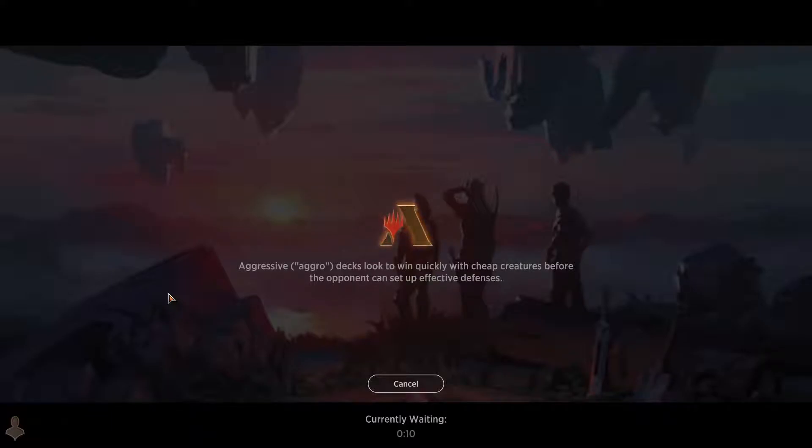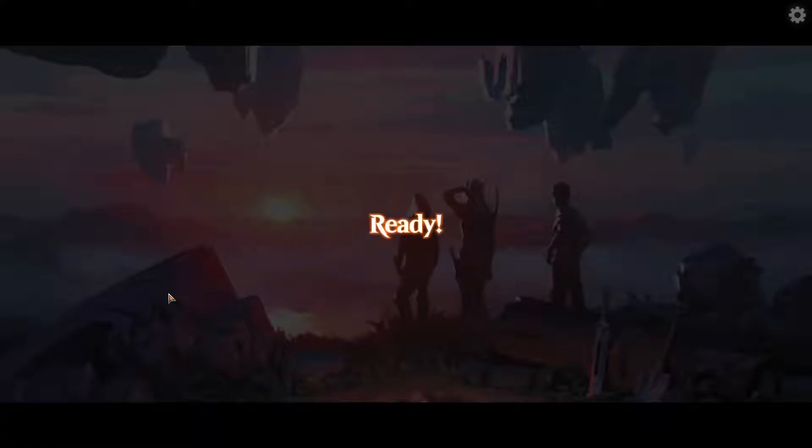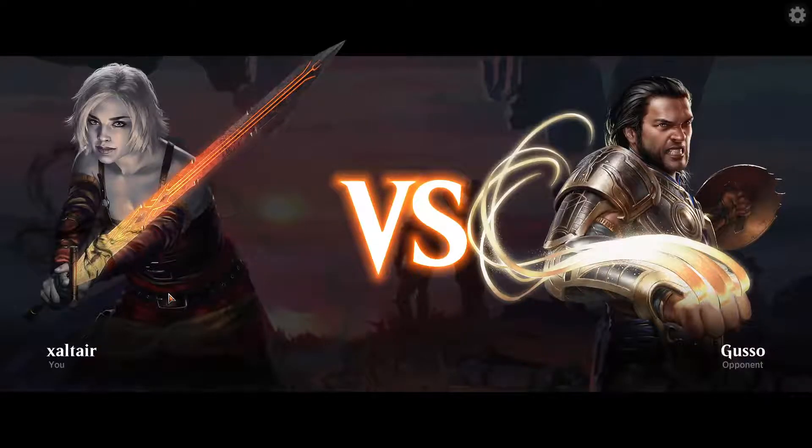We haven't had a chance to go first, which is kind of important because we don't have a one-drop — we have two-drops — so going first is important. We can get our two-drop out on the second turn before the opponent gets something out, or we can storm their one-one possibly. We have to see. Okay, so we go first — basically Arena makes us go second on purpose because we have no one-drops.